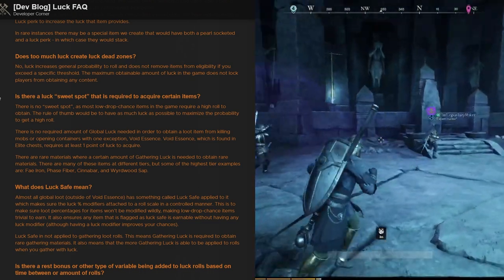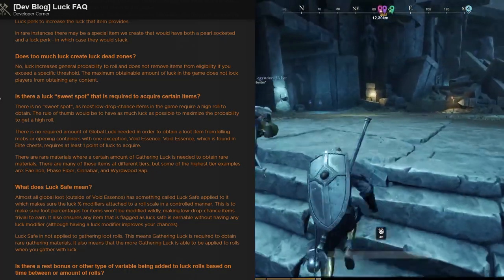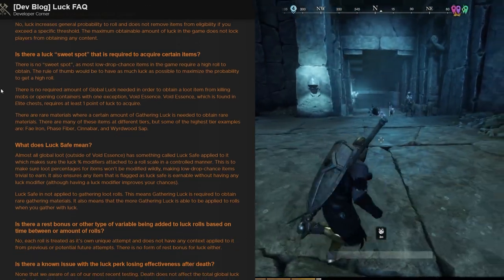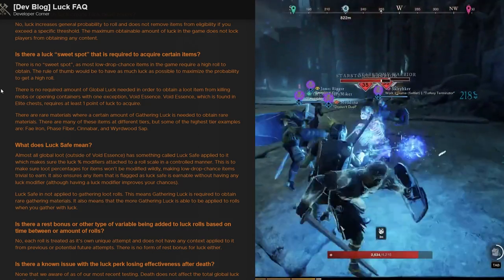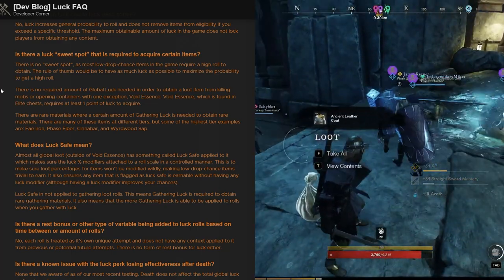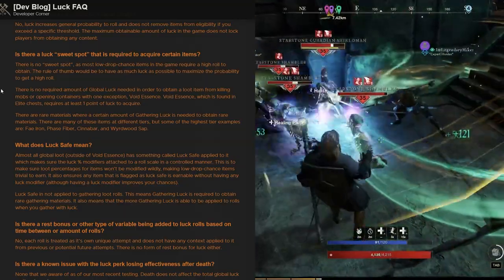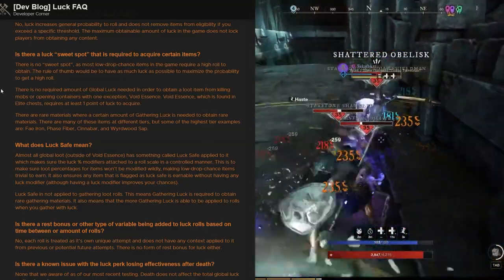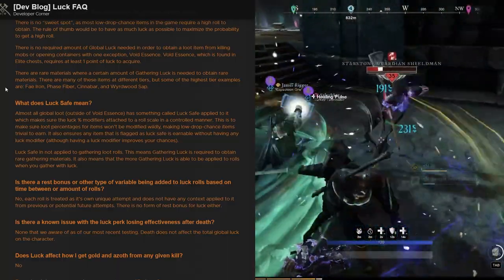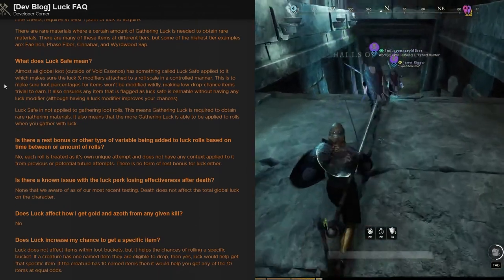Does too much luck create luck dead zones? No — luck increases the general probability to roll and does not remove items from eligibility. If you exceed a specific threshold, the maximum attainable luck in the game does not lock players from attaining any content. Is there a luck sweet spot required to acquire certain items? There is no sweet spot — most low drop chance items require a high luck roll, so the rule of thumb is to have as much luck as possible. There is one exception: void essence, found in elite chests, requires at least one point of luck to acquire.